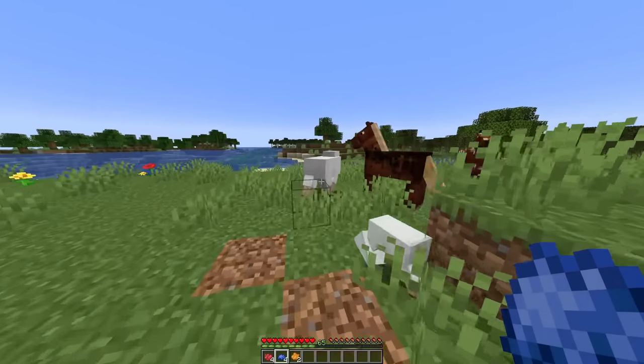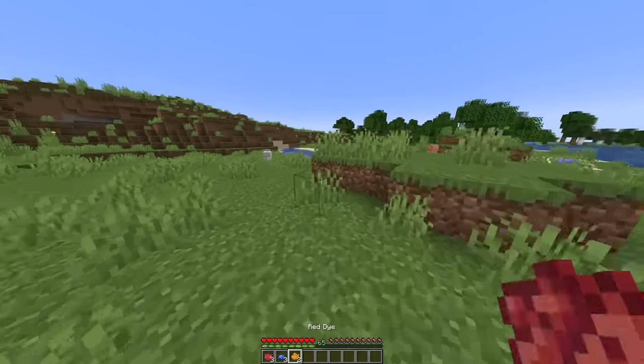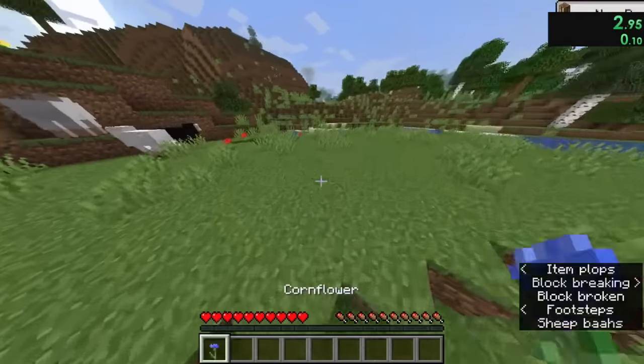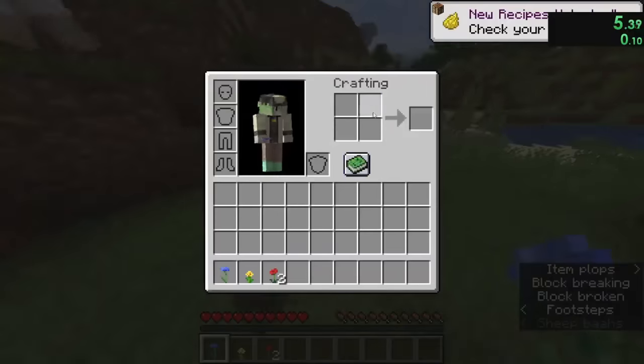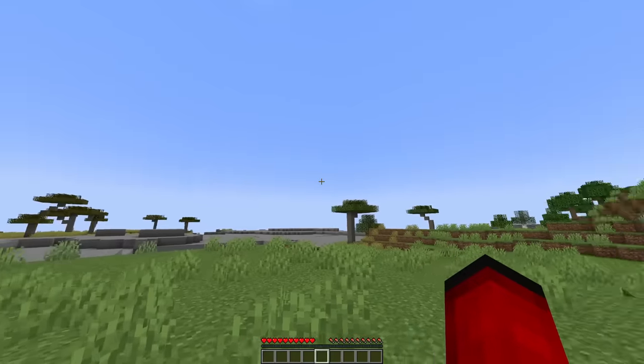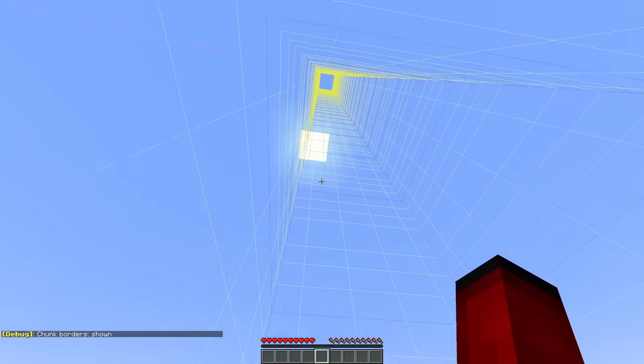Another speedrun category is Sonic Tails and Knuckles, where similarly to the last speedrun the player has to get blue, orange, and red dye and dye one sheep each color. Tinpot did this in seven seconds by spawning in front of flowers that could be turned into dyes and just putting the dyes on the sheep. Now let's get away from speedruns revolving around dyeing sheep.